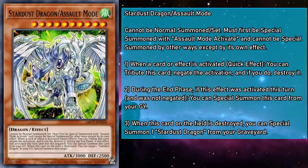Stardust Dragon Assault Mode is a level 10 wind dragon monster with 3000 attack and 2500 defense. And when a card or effect is activated, as a quick effect, you can tribute this card to negate the activation, and if you do, destroy it. And during the end phase, if this effect was activated this turn and was not negated, you can special summon this card from your grave. Normally this wouldn't be allowed because the Assault Modes can only be summoned by Assault Mode Activate, but this one made just enough of an exception to keep its iconic rebirth effect intact. And now it doesn't just hit destruction effects — it can negate anything. Alongside Arcanite Magician, if any monster could make this mechanic work, it'd be the iconic level 8 synchro that was being used format-wide to hedge bets against destruction effects. It doesn't even require specific materials like Arcanite Magician does. But despite all the upgrades and having Blue-Eyes stats, the Assault Mode version just couldn't rival the base form's popularity.